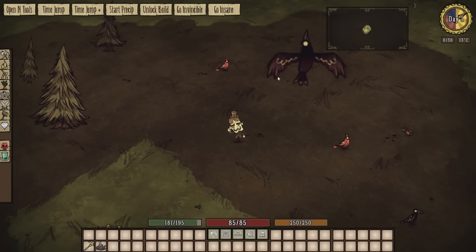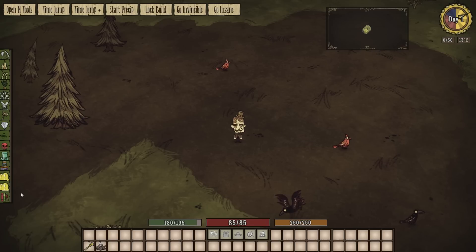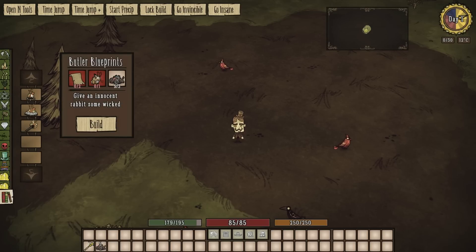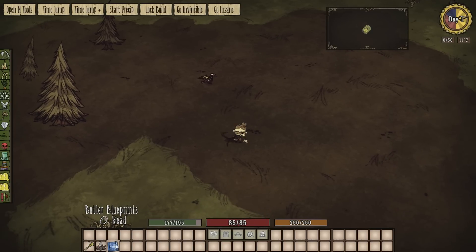This is probably going to take a little bit of playing around — I have to unlock all the builds. But like Wickerbottom, he can do all the science machine stuff without a science machine. He also gets the book tab, and this is where he makes his blueprints. So the first thing we're going to do is the butler blueprint — let's read the butler blueprints.